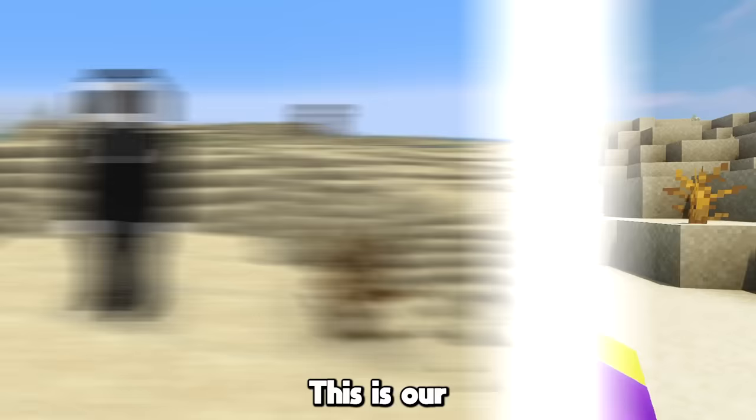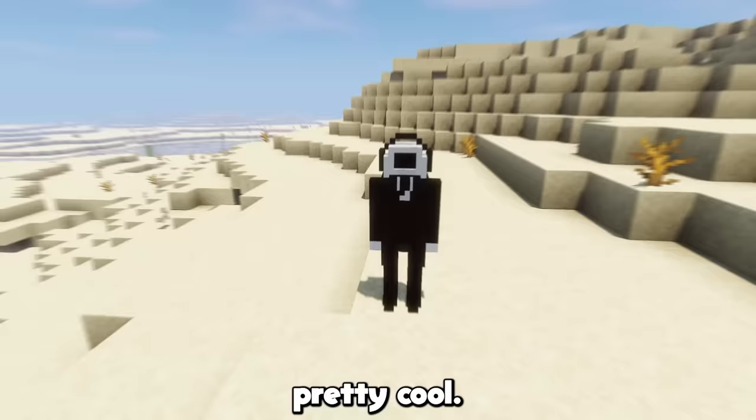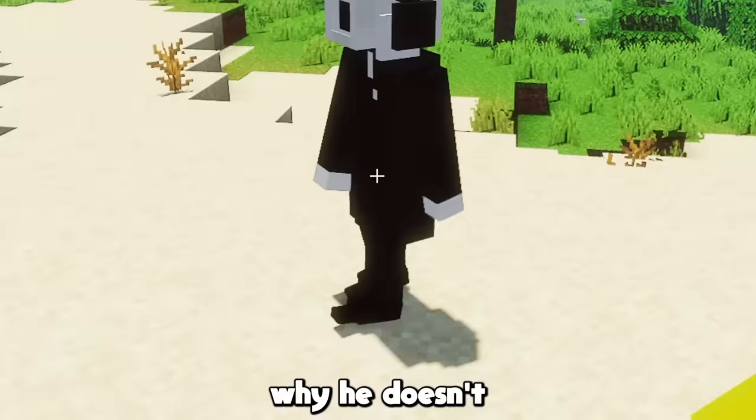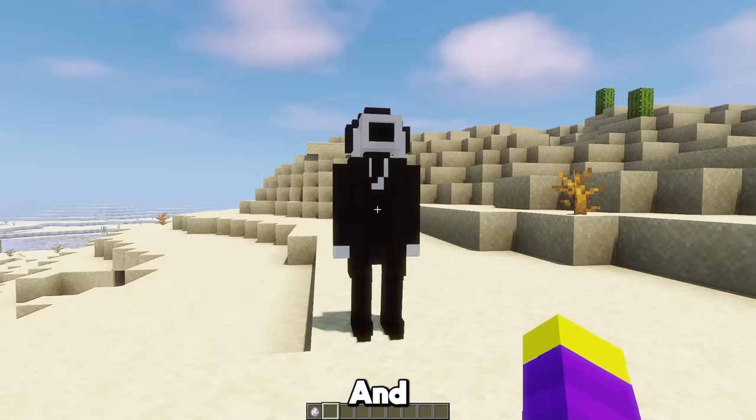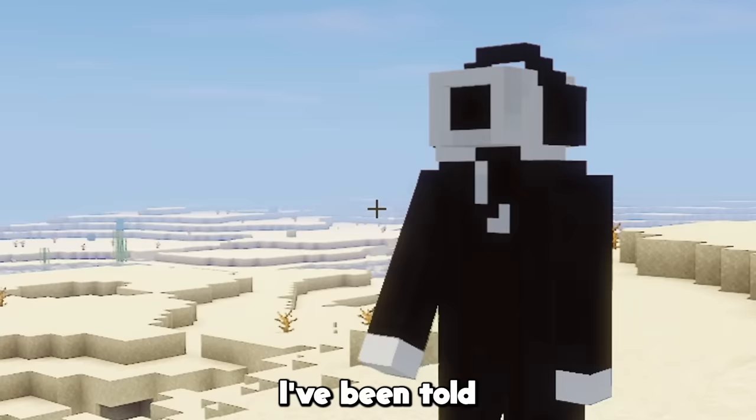Let's add him to the game. This is our cameraman in game — he actually looks pretty cool. I don't really know why he doesn't stop walking, that's a problem. I fixed the walking issue by giving him this idle animation, and he also has another animation — a thumbs up animation. I've been told it looks like something else though.